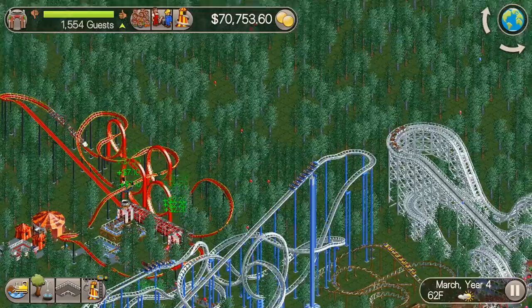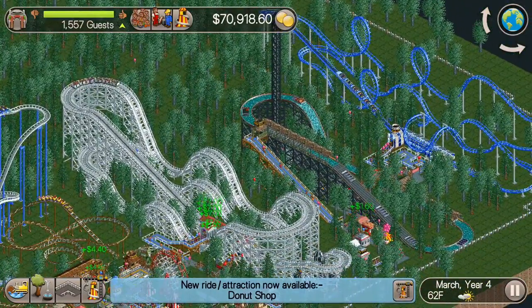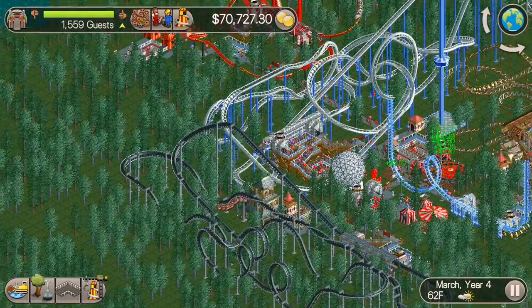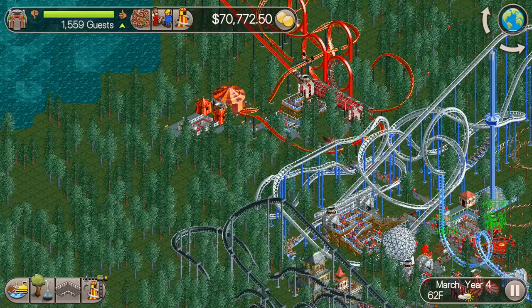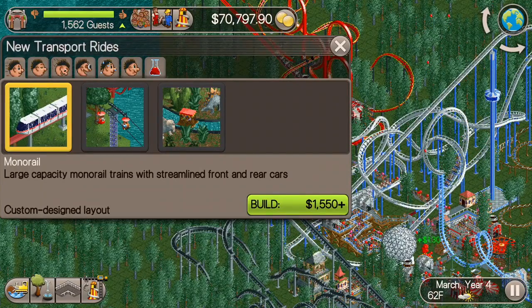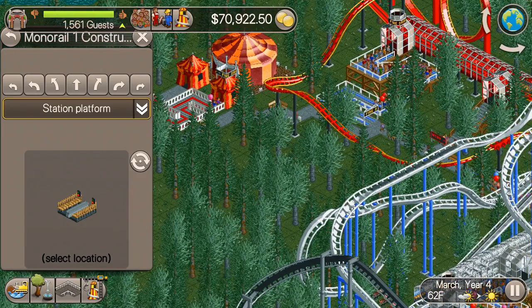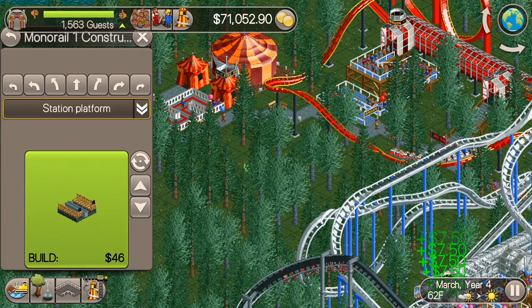I would like to put in a monorail here — one that extends from about where the lake is, right next to the circus and the Fire Dragon, and put it over by the wooden roller coaster, or by the splash boats over there. I think that'll help guests cover a pretty large amount of ground.